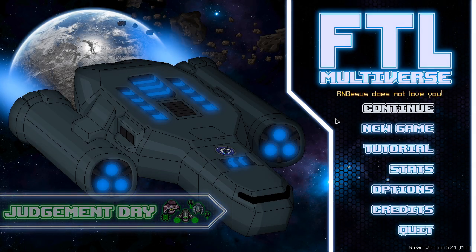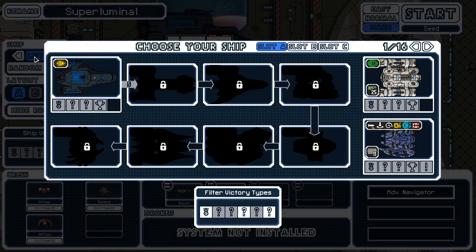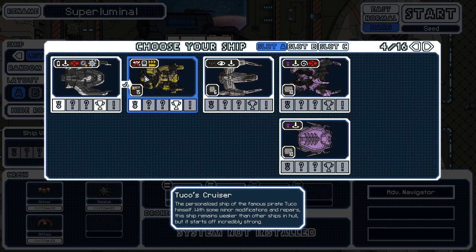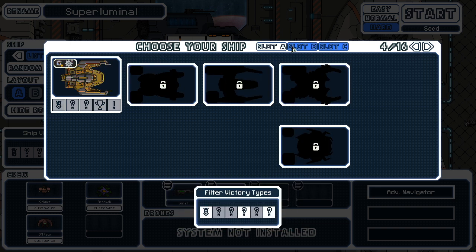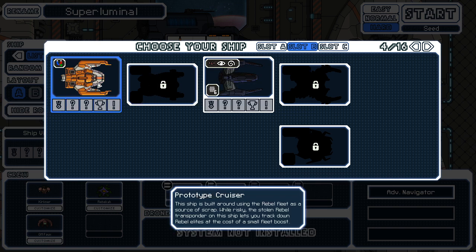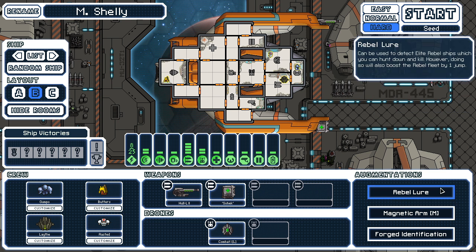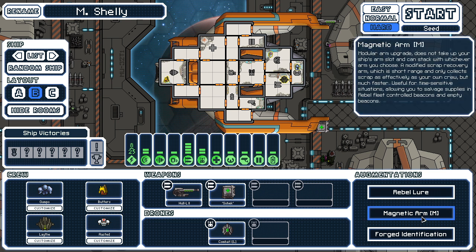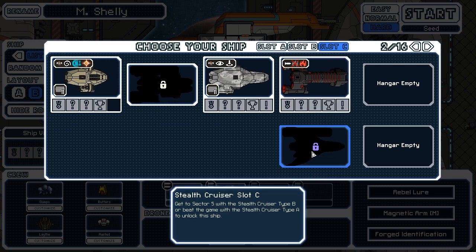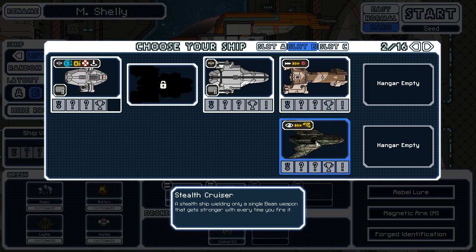Hey everyone, welcome back. Last time went pretty well — we finally managed to clean up the Federation. Other than that, we didn't really get too much accomplished. Did a couple quests, won with Taco, which is pretty nice, but that didn't actually unlock B or C. We actually need to unlock B by playing with this ship, which seems interesting — you can just keep luring rebels and live in the fleet the whole time. I actually think I want to go over here to the stealth cruiser. We only have to get a sector file, type B, so that shouldn't be too bad.